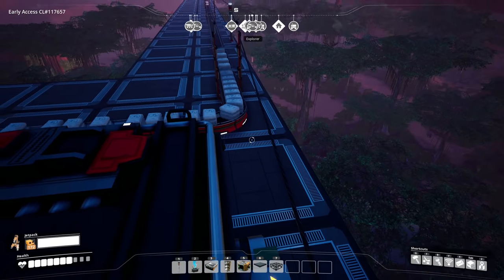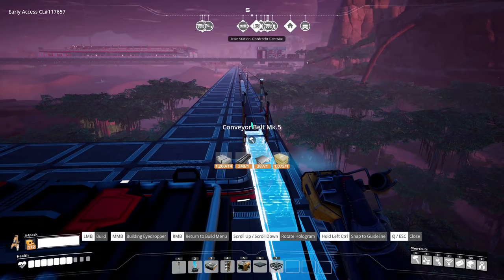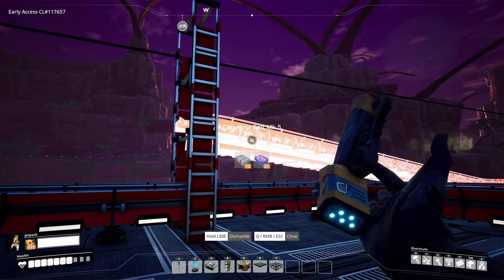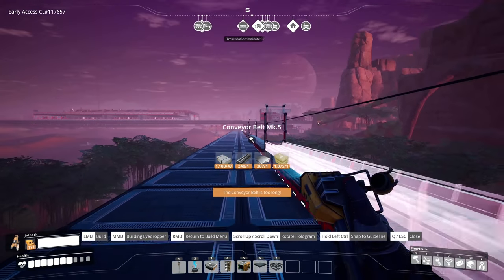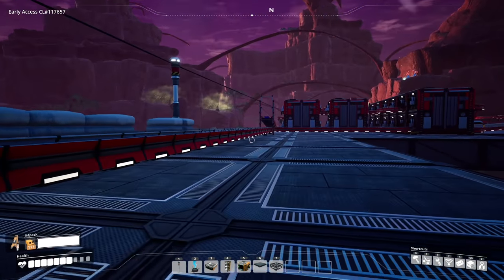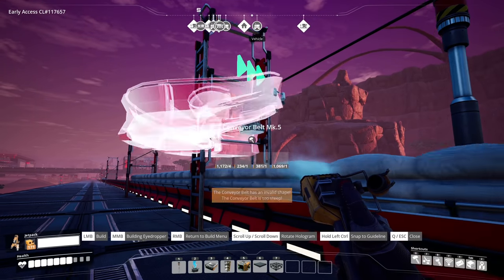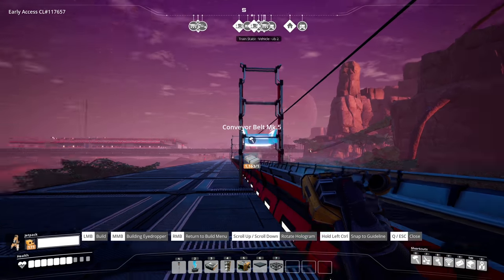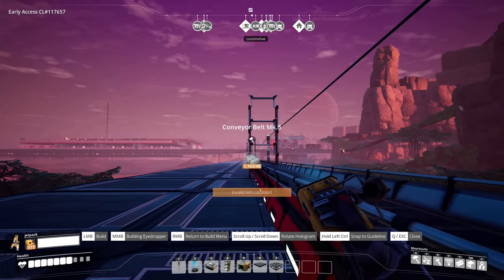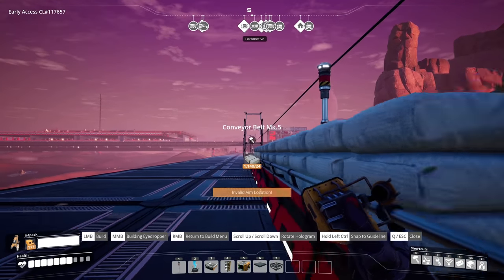We need to get this crystal quartz sent on over to our factory. When we redo our trains, we're going to have to have an area to offload and have main storage come in so we can get stuff fed to our main bus system. We're going to get this guy ran back over here.